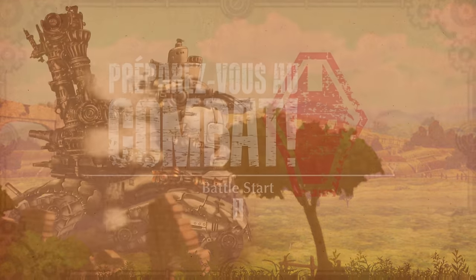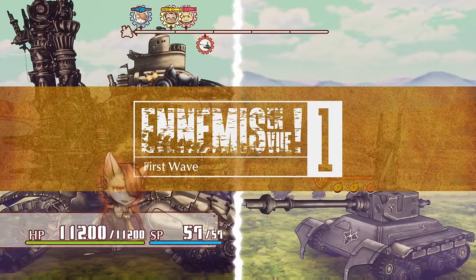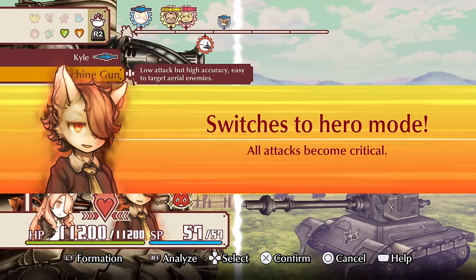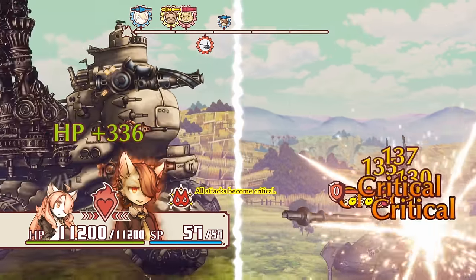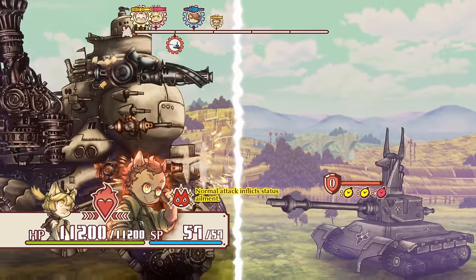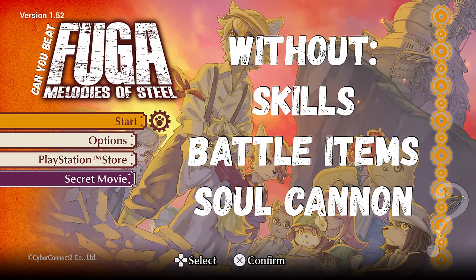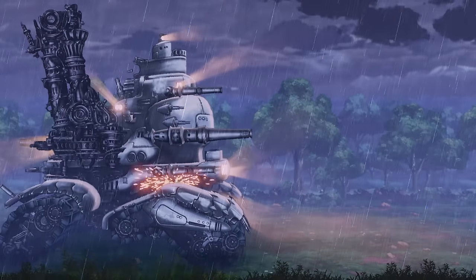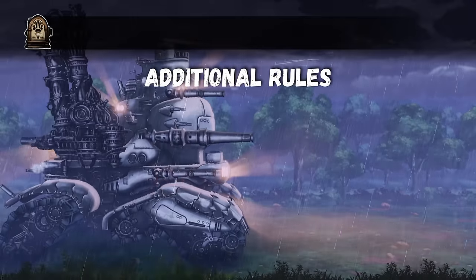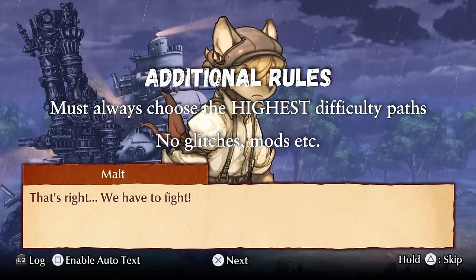Sometimes a game comes along that's so unique, so engaging, so emotionally investing that it's worth making a challenge run of it, even though it'll probably tank the channel because barely anyone's ever played it. Don't worry though, no story spoilers here. Welcome to RPG Challenge Runs and today we ask ourselves: can you beat Fuga Melodies of Steel without skills, battle items, or the Soul Cannon? To make the run as difficult as possible, we'll be taking the highest difficulty paths all the way, and as always, no glitches, mods, etc.